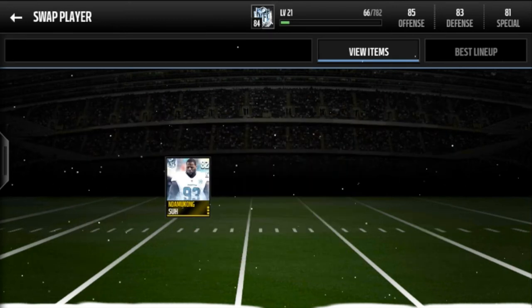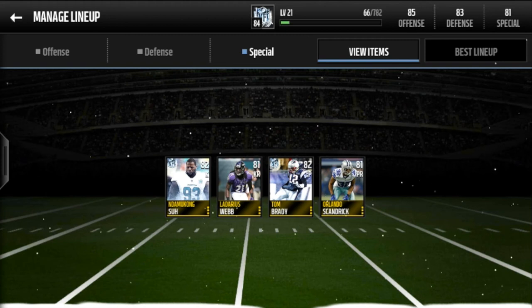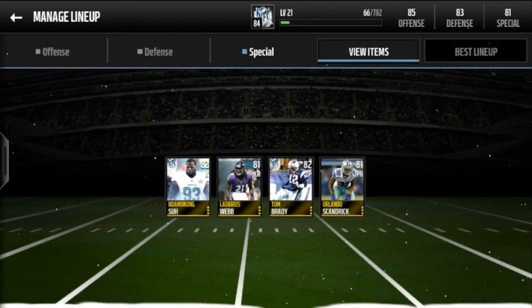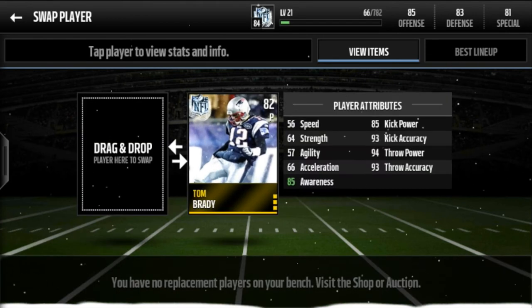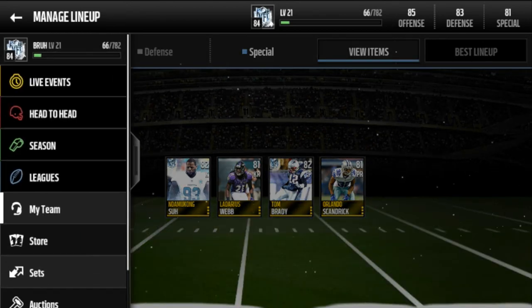On special teams I have the Ndamukong Suh kicker — 91 kick power, 79 kick accuracy. He's not the best accuracy-wise, but it's Ndamukong Suh, and a big man kicking a football is pretty cool. Ladarius Webb as kick returner with 88 speed — I was looking for a faster kick returner. And I have a Tom Brady punter. I didn't have a punter before, just a bronze one. I was saving up for maybe an elite punter like Brett Kern, but I pulled Tom Brady out of the Frozen Flurry set — the one where you put in the Snowflake and the Silver Trophy. I wish they'd put fake punts in the game so I could throw with Tom Brady. Orlando Scandrick is my punt returner with 87 speed.